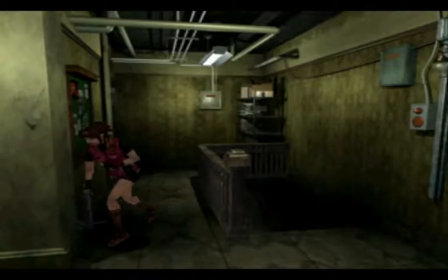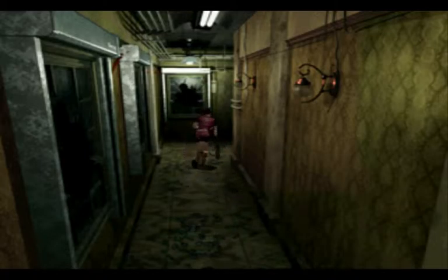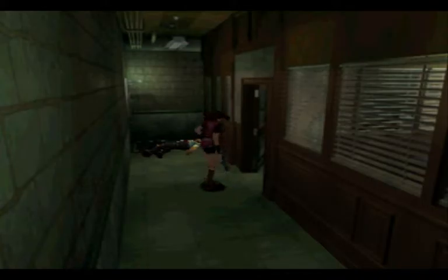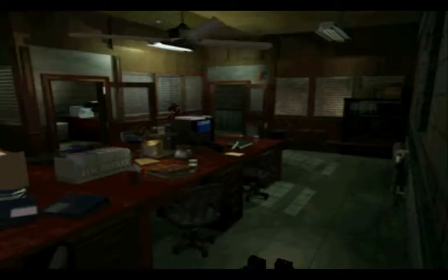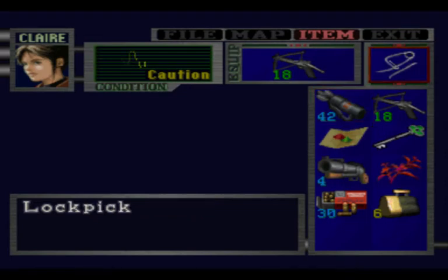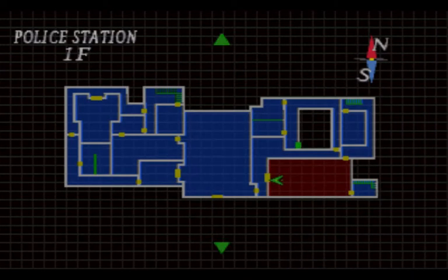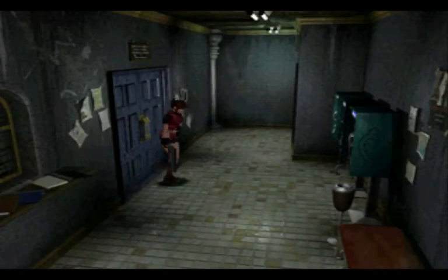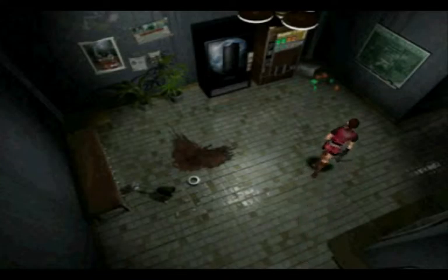Sea game. I wonder if we have reached the halfway point of the game yet, because I'm pretty sure that after a certain point, enemies get replaced by more nasty enemies — and in this case I mean lickers. There was another place we can go into too, and I think that's the last room where we can use the club key. So let's go and do that.